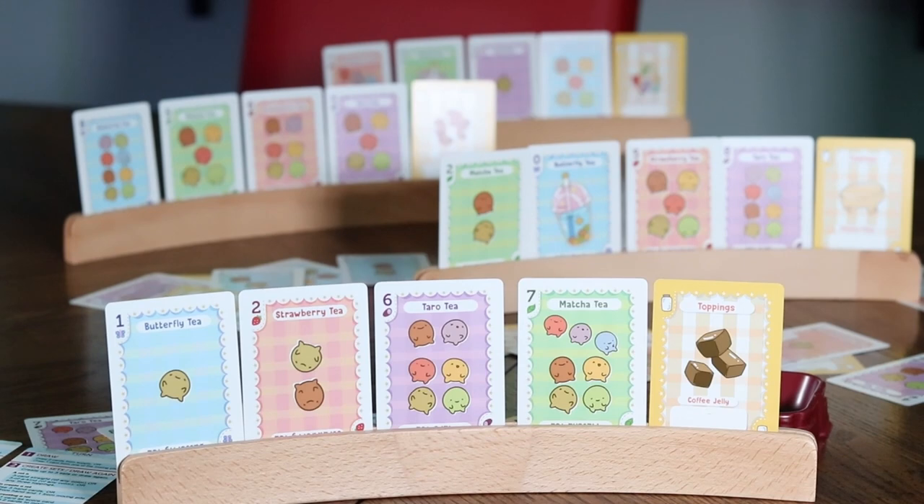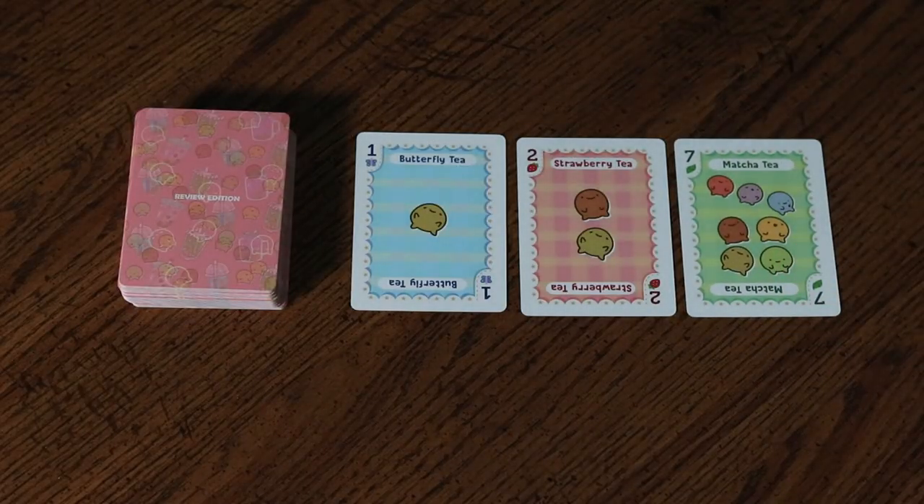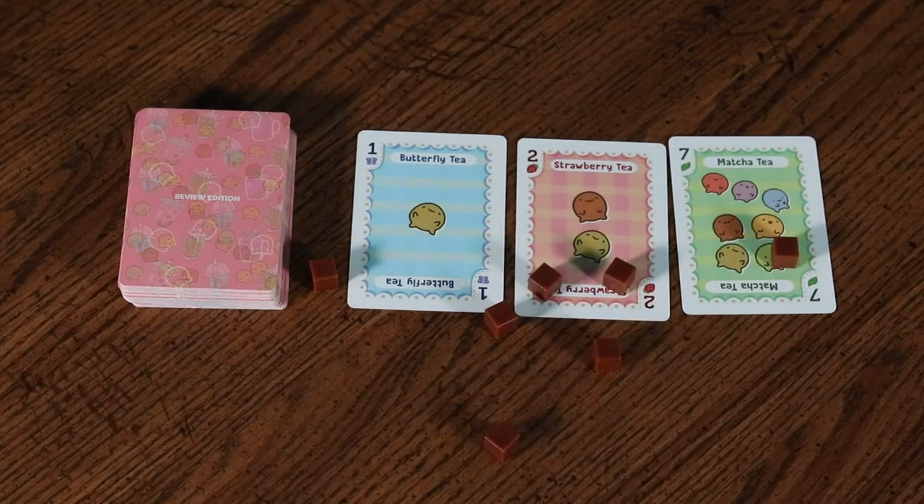The cards consist of four numbered suits that run zero to eight and one topping suit. The game is played in a series of rounds and continues until one player acquires a total of six or more victory tokens at the end of a round.